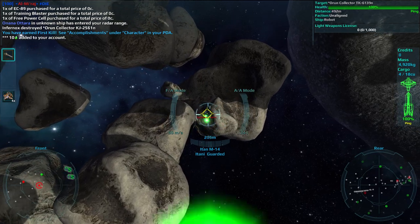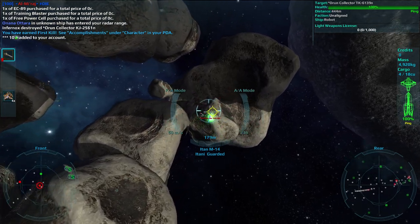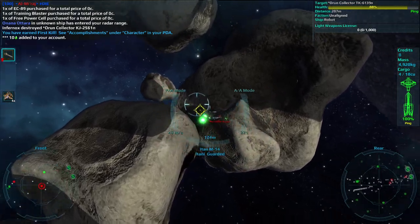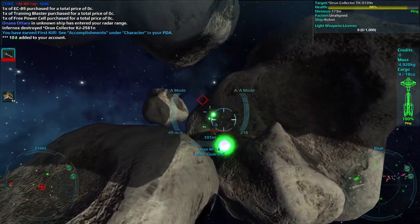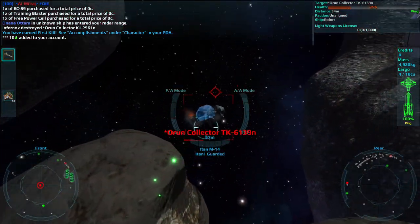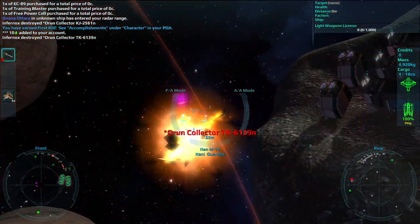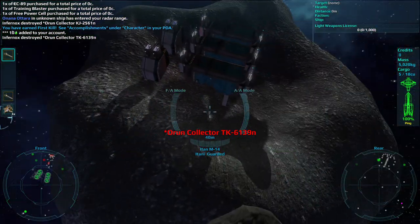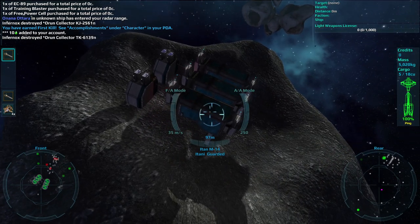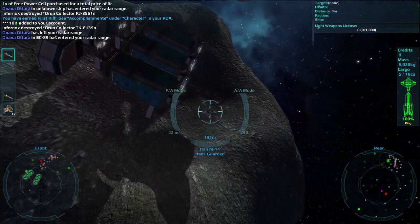Launch bays have blue force fields that prevent entry. Launch bays are only for ships that are launching, and docking bays are only for docking. The S-Icons on your radar are actually the docking bays themselves. When you find a docking bay, fly into it and press the activate key, which is usually Enter, or Return on a Mac. Any docking bay will do, it doesn't matter which. We'll wait for you to dock to continue the mission.